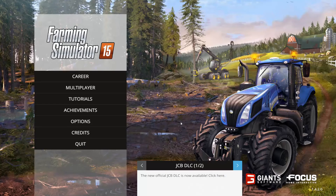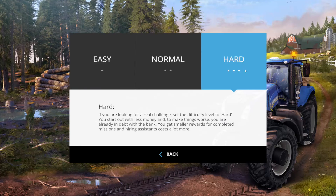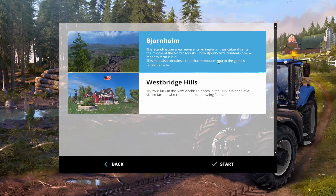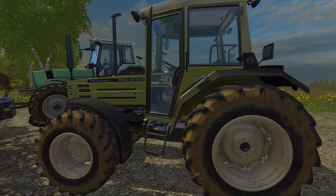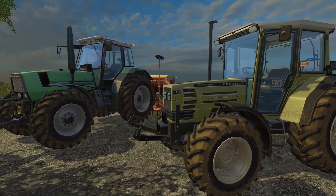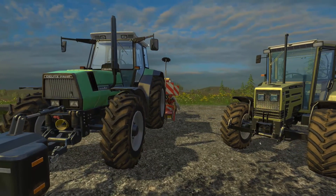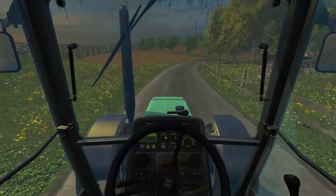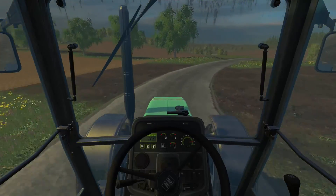Whilst I appreciate that Farming Simulator 2015 is intended for all types of gamers, I just feel that if I set a simulator to hard level then it should be damn near as real as possible, and I don't think that enough attention has been paid to the inside of tractors. Externally they look fantastic — not perfect, but fantastic. And it is totally ruined in my opinion the second you step inside the tractor, or any vehicle for that matter. They all seem to have the same issue.